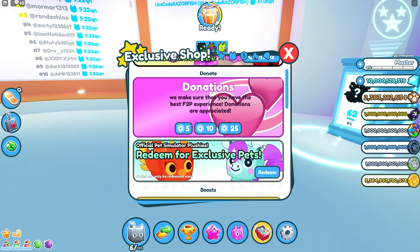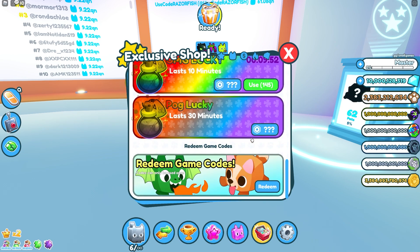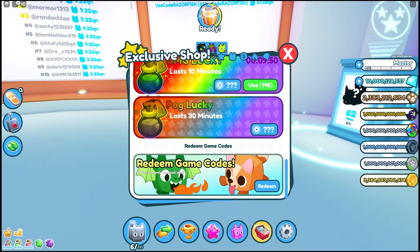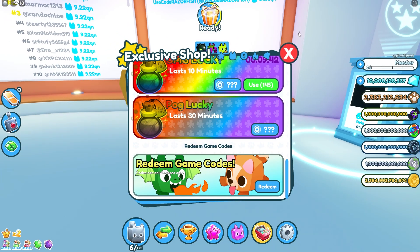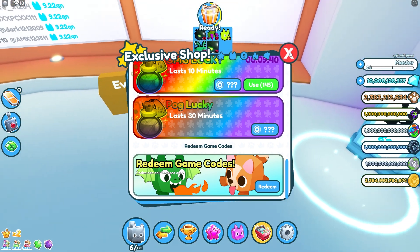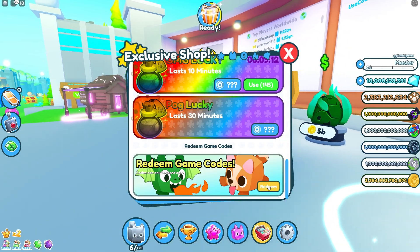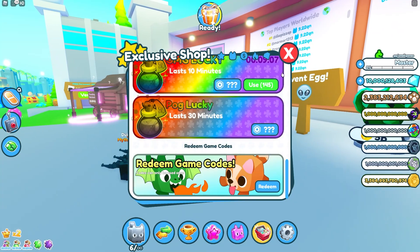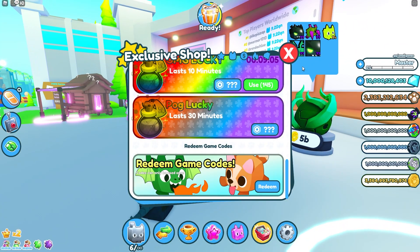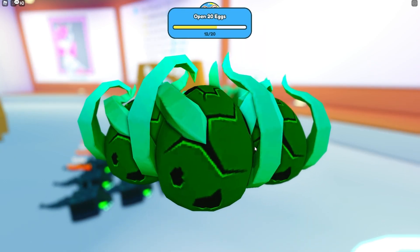We also got all these different luck boosts and everything, the infinite pets. I have to be in a private server, which I am. We got pog lucky - that luck will for sure help me get the huge parasite. I think there's a code I can redeem but I can't click any of these buttons - it just glitched out. I guess I'll have to work with what I have right now.